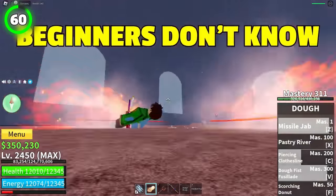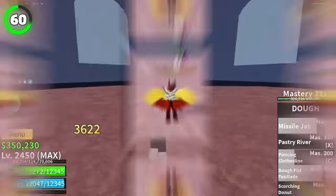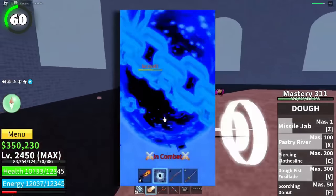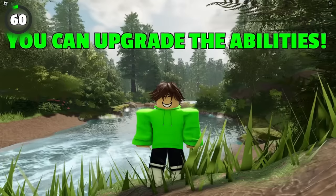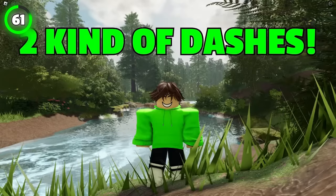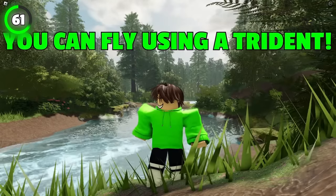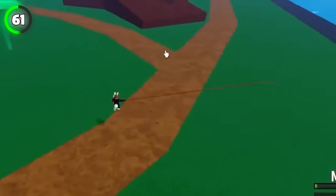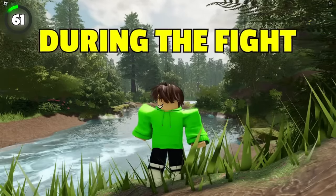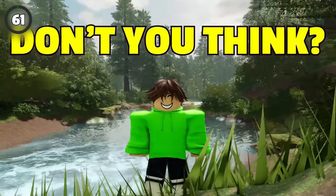Beginners definitely don't know about this one. A saber sword is the only sword in the game that you can awaken just like fruits. When you get it, kill someone that's a similar level to you, and you can upgrade the abilities on it. Trident weapons are the only weapons with two kinds of dashes — the first is the normal one where you can fly using a trident, and the second where you can only throw it. The first dash performs great for boosting your movement during a fight.